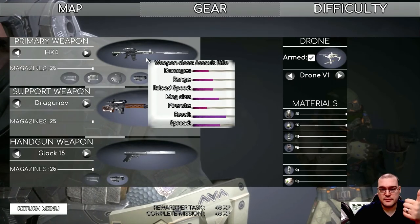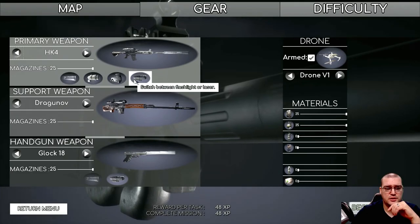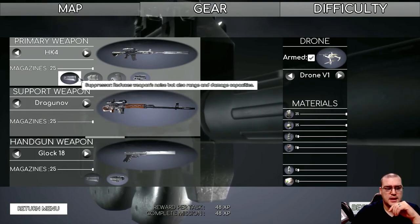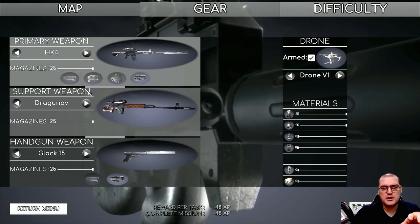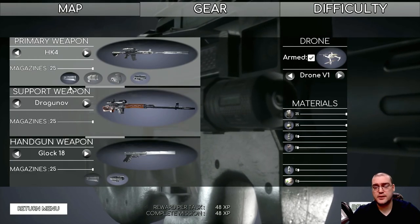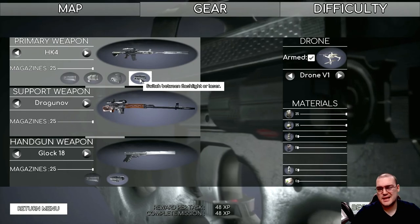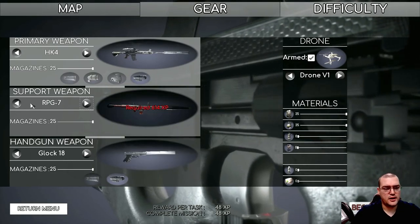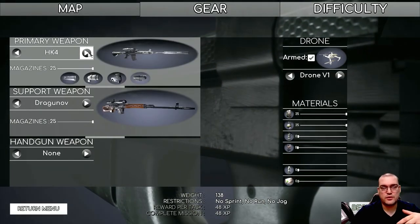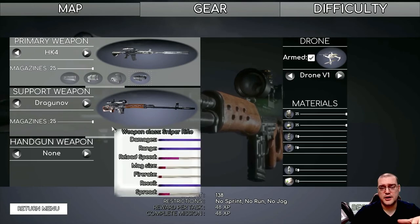Gear screen — way cleaner, good job again. You get some information on your weapons and they've added a few more weapons to the game — awesome job, devs. I'm going to stick with the M4. Devs, this screen is still a little bit confusing with the attachments. It might be good to have the attachment appear on the weapon if you click it on, because right now it's hard to tell what's active. Also, if you click all the way through the secondary weapons, it clears your initial weapons. I'm sure that's just an oversight, but it might be worth making it so people can scroll through the support and handgun weapons without clearing their loadout.